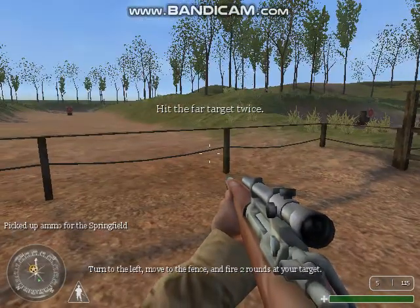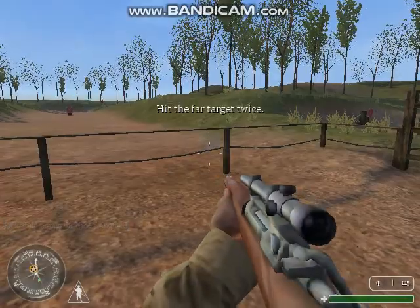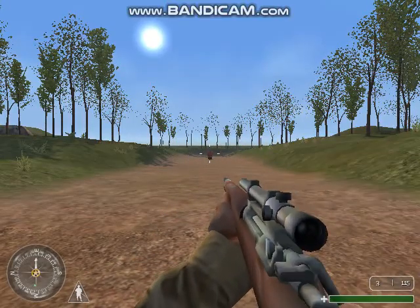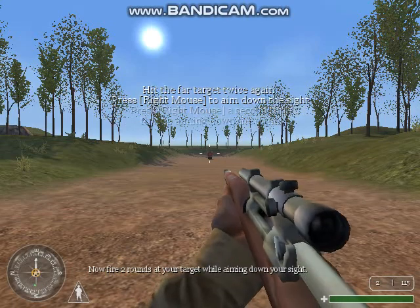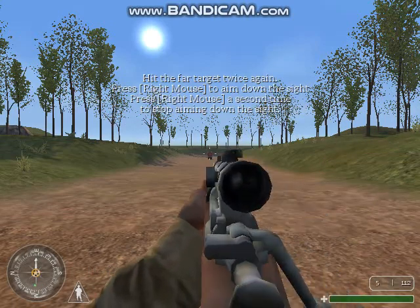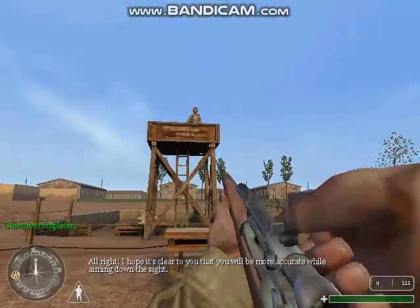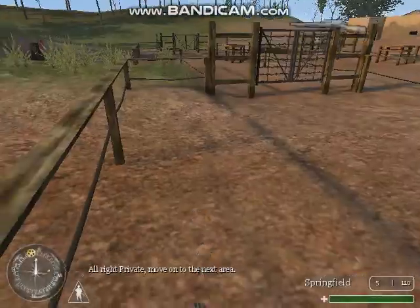Turn to the left, move to the fence, and fire two rounds at your target. Now fire two rounds at your target while aiming down your sight. I hope it's clear to you that you will be more accurate while aiming down the sight. All right, Private, move on to the next area.